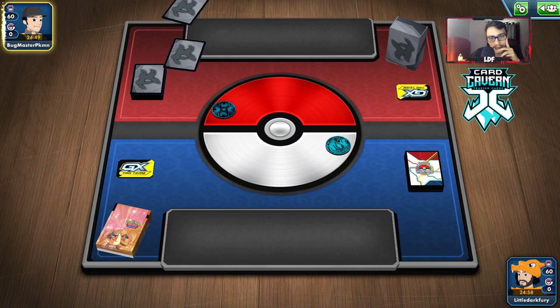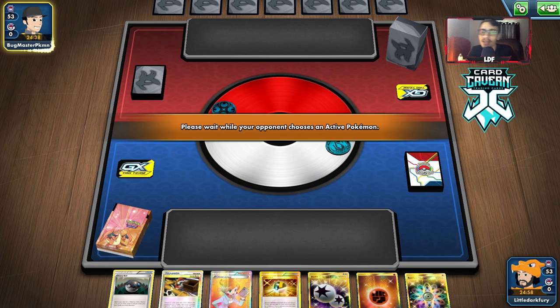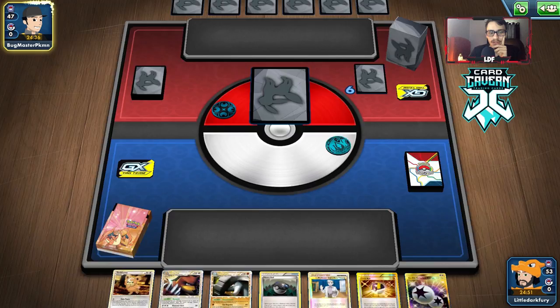There's a Mulligan. We'll see how the rest of our hand is going to be looking here. Another Mulligan — rip. They got Aether, Dark Patch, and Dark Claws. We'll see if we can beat this. With Dawnfan, this shouldn't be really that hard. Dawnfan is really good against Dark types, and Urserine could be decent too if they're playing EXs.